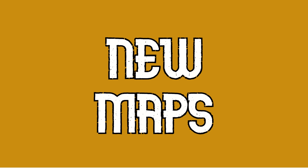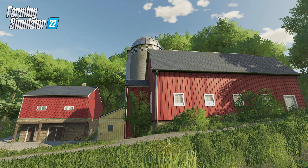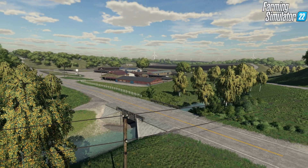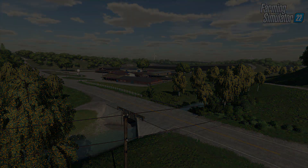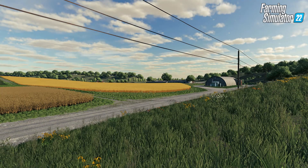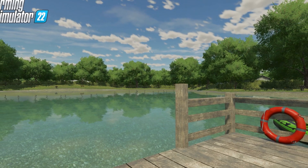New maps. There are two new maps for Farming Simulator 22, as well as an updated version of Erlengrat. The first new map is Elm Creek, which is inspired by the US Midwest region and offers large fields and open space to build farms on. There will be rivers running through the terrain, underpasses in the hilly areas, a waterfall, and even a highway.